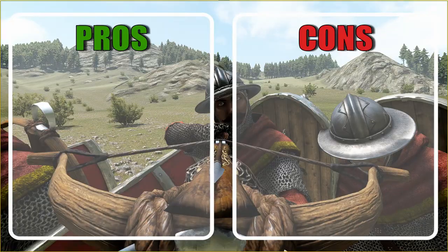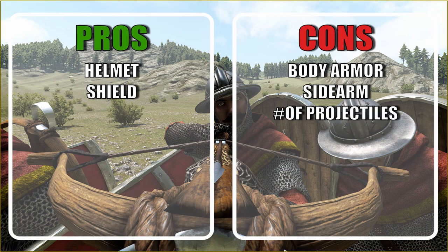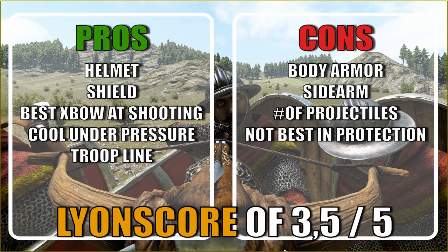Let's list the pros and cons. The body armor is bad, but the helmet is solid for the class. The sidearm is not great; the shield is amazing and makes this unit good at absorbing projectiles. The melee performance is neither great nor bad. Like most crossbowmen, the lack of projectiles can be felt in longer battles, and since the armor buffs, it sometimes takes an extra shot to kill an infantryman. However, they are the best crossbowmen when it comes to shooting, and they handle well under pressure, making them great at protecting squishy archers. Since the entire line brings crossbows, they are far better at lower tiers than other ranged lines.